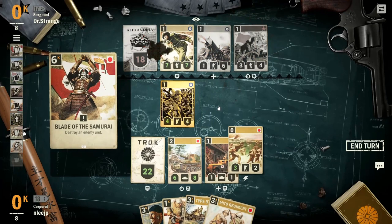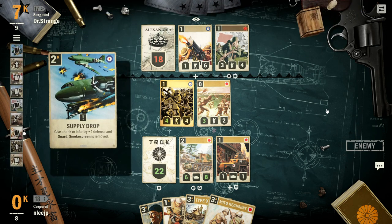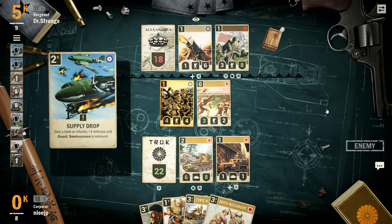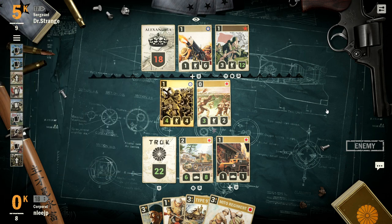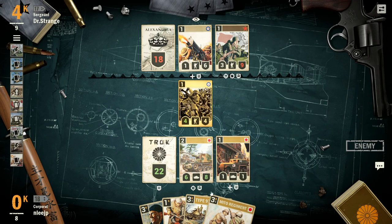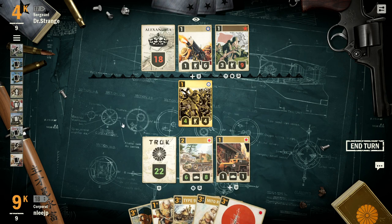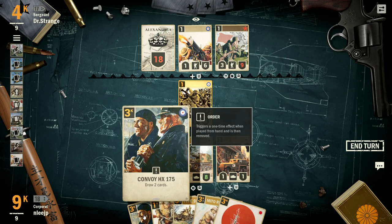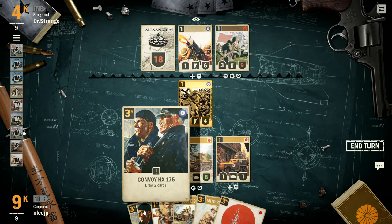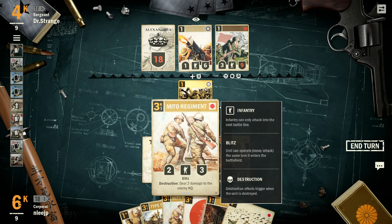It worked perfectly — my opponent attacked with the Churchill, I used my Blade of the Samurai to eliminate the seven-seven, and now the board is looking better for me. I still have Expansion and the Convoy in hand. My opponent utilizes supply drops to boost a unit that heals at the end of every turn, so it's free to attack and then heals at the beginning of the opponent's next turn — you have to be very careful about that. I usually recommend playing a card like Convoy early to give yourself options.